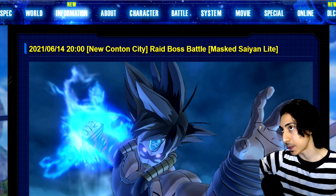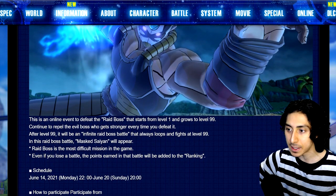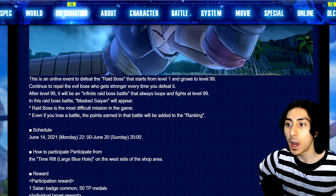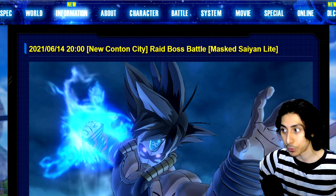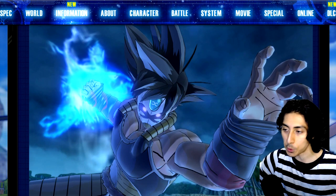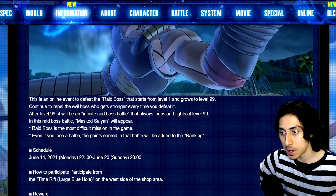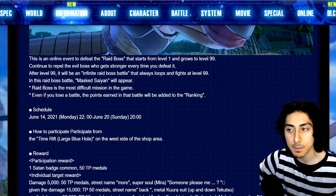It's not super high up in the sky — you just walk and you'll see it floating maybe like five feet above your head, it's really close. Light raids are meant for the Xenoverse 2 Light version if you're playing that, but you can still play it on the normal version as well. Your boy the Masked Saiyan is going to be here with the infinite raid boss battle, the usual stuff.